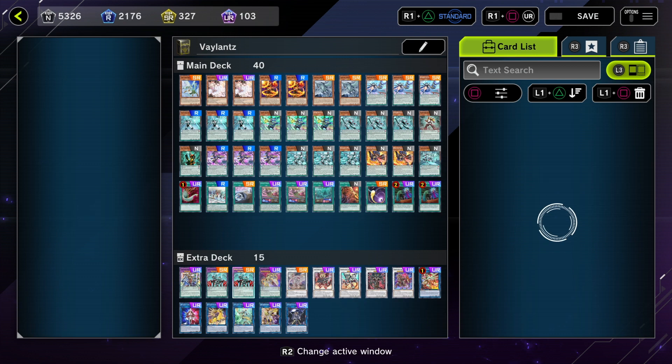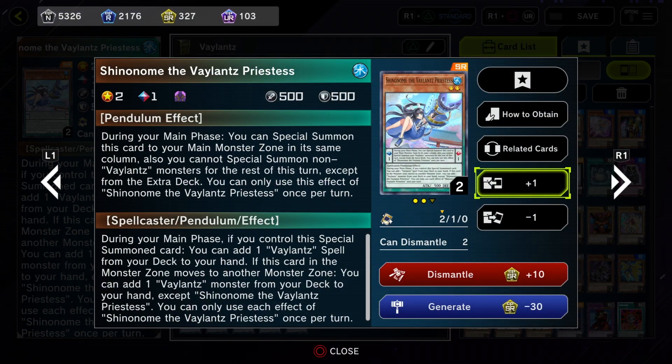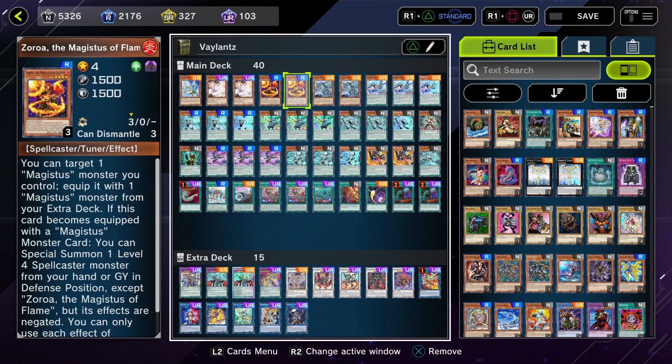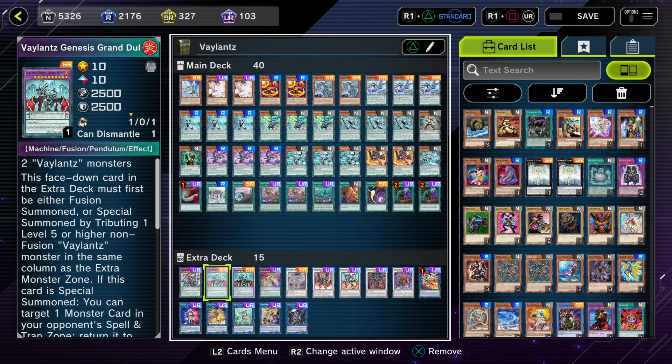The cool thing about this deck is its summoning mechanic. The lower level Veilence monsters say, if you put this as a pendulum scale, during your main phase you can special summon it to your main monster zone in the same column. The only downside is you can't special summon any other monsters unless they're from the extra deck. So you basically fill up the deck with Veilence monsters and then other normal summons you'd want to use to make synchros or link plays. That's the basic goal.